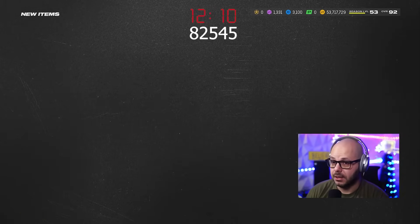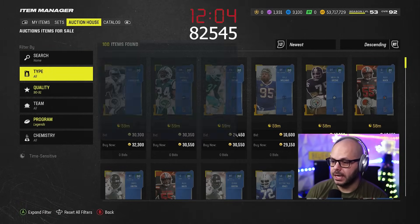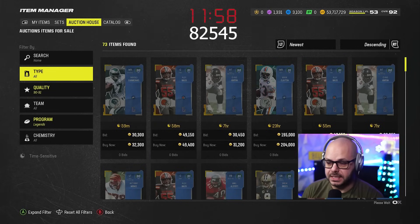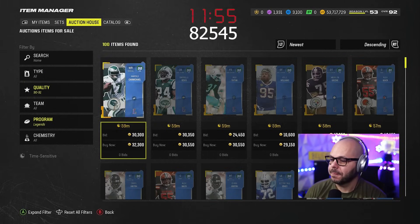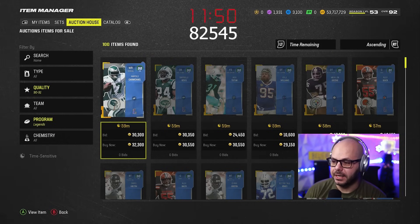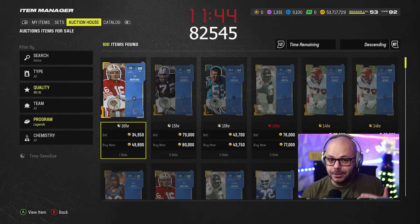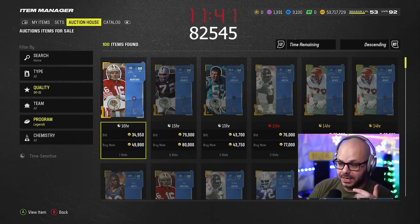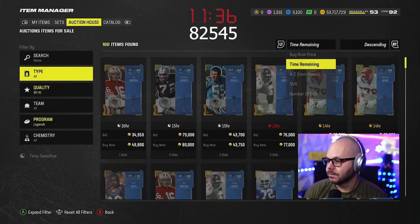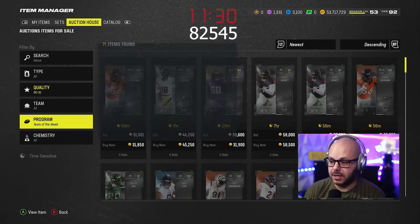On big Saturdays with legends when it was pumping and people were opening tons of packs, we'd sit here and go to legends, then go down through offense and defense to see everybody. To know if you're going to see all the cards, instead of going to newest, go by overall and the program, then come down to time remaining. Go descending and you'll see 16 hours — if you're only seeing 45 minutes at this screen, then you need to go to offense and defense. Keep an eye on that so you're always seeing the newest stuff.